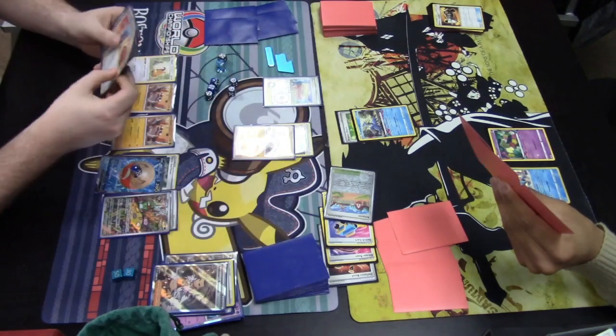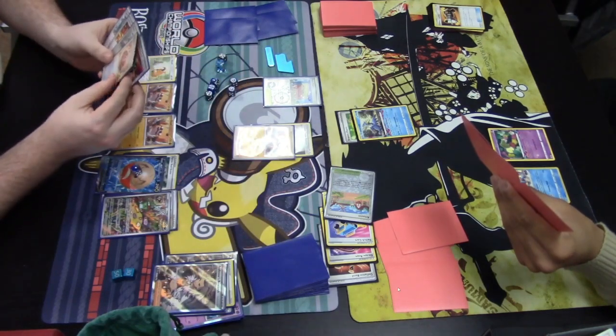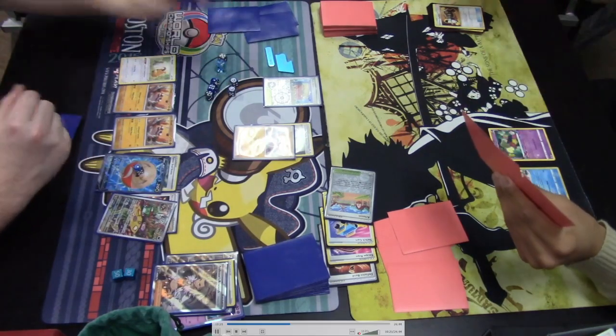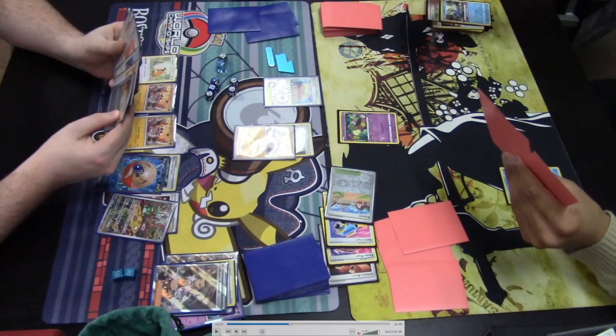Professor's Research is played, discarding the hand and drawing seven fresh new cards. The Double Turbo Energy is found and attached to the active Cloth. The Brute Bonnet poisons both active Pokemon. Since Cloth is affected by a special condition, its Unhinged Scissors does 170 damage. Cramorant had 160 HP thanks to the Bravery Charm, so Cloth gets the KO on the Cramorant.